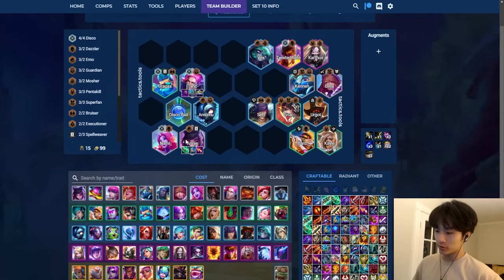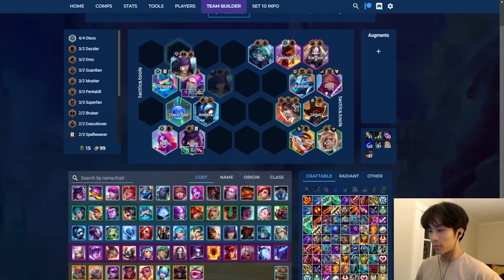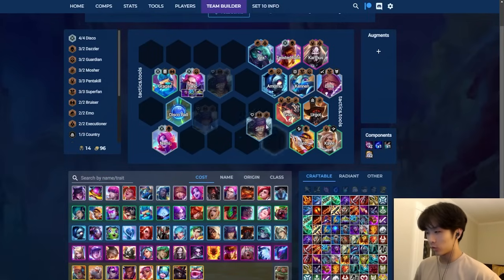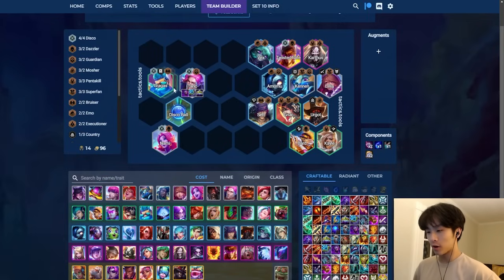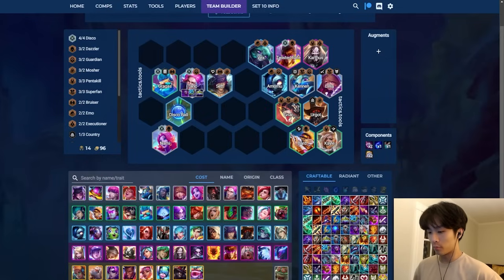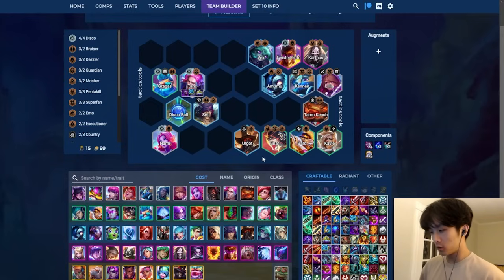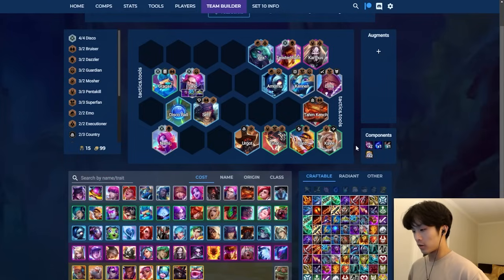You can play any frontline - I put Set here because Set pairs well with Gragas as bruiser. If you don't have anything else and you have items on Taric, you can put in any bruiser - Tom Kench or something. You're just looking for frontline. I put Nar, Bard, and Kale here because all these units are extremely good as standalones.